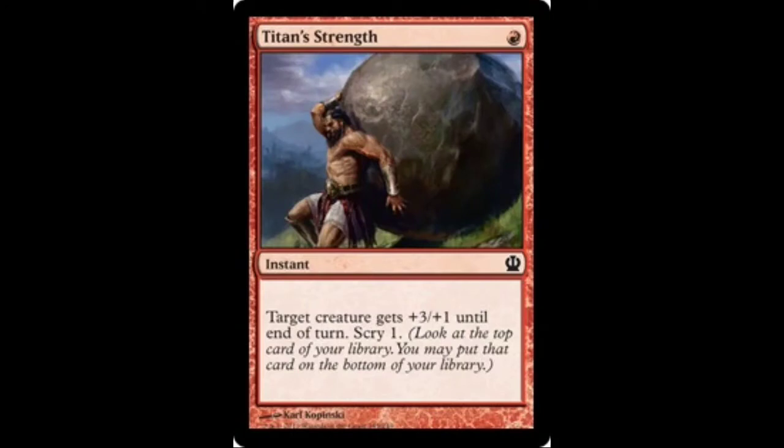Up next you'll see our first spell. It's Titan Strength. It says that target creature gets plus 3, plus 1 until end of turn, and you get to Scry. This card is great for pumping your creatures on turn 2. Swinging with a Rakdos Cackler and a Titan Strength on turn 2 is just 5 damage right out of the gate. It also lets you Scry into your draws, setting you up for the rest of the game. If you Scry and see something you don't want, you get to put it on the bottom and draw into cards you need. I would highly recommend playing it as a 4-off.